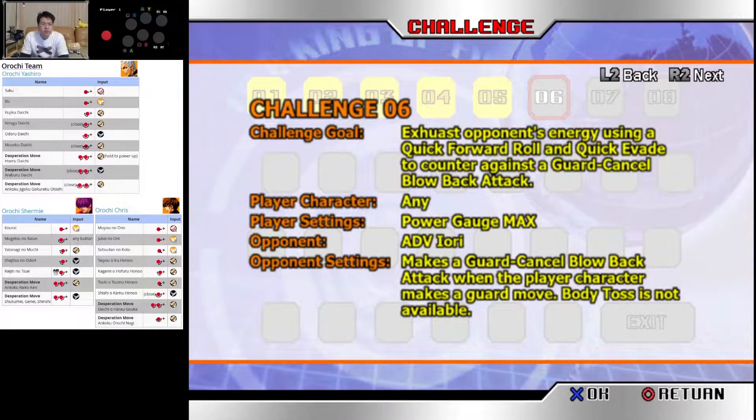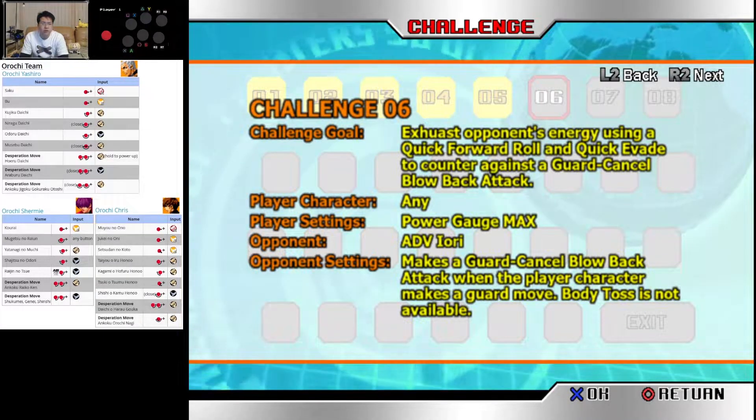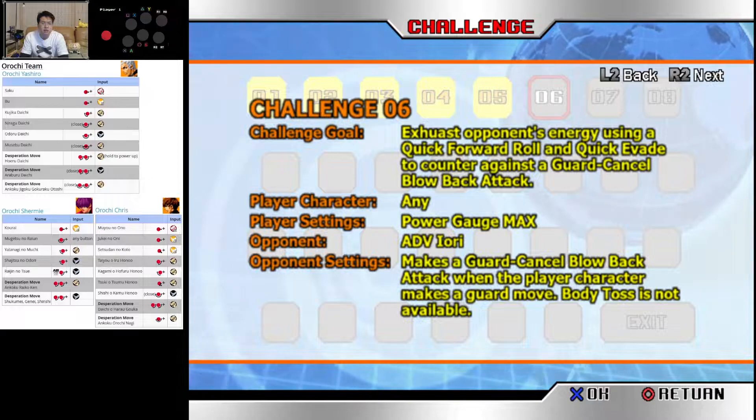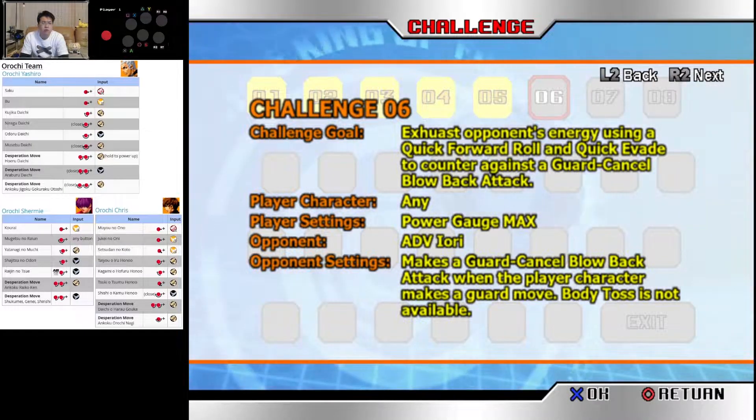Scene number six. Exhaust opponent's energy using a quick roll, forward roll, and evade to counter against a guard cancel blowback attack. Quick forward roll.